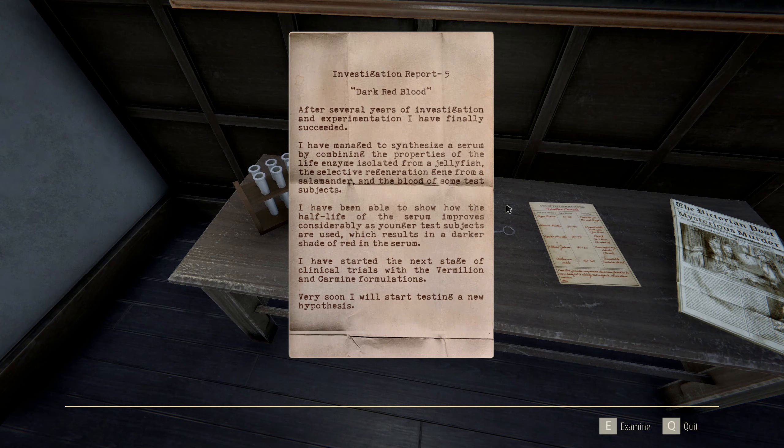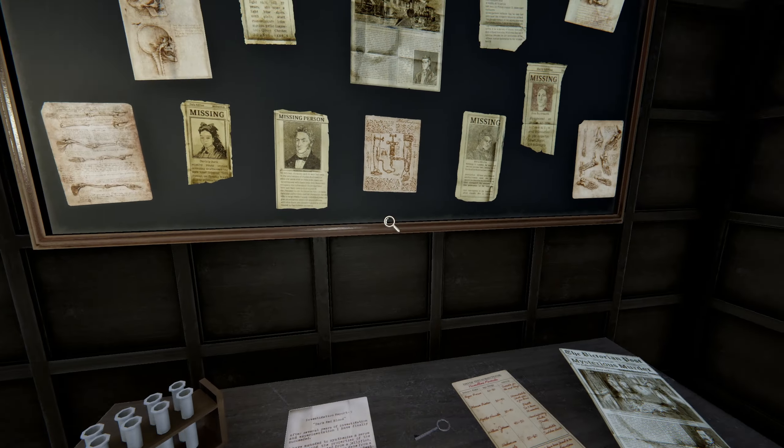Investigation report 5 — have I seen 1 through 4? No idea. After several years of investigation and experimentation I have finally succeeded. I have managed to synthesize a serum by combining the properties of the life enzyme isolated from a jellyfish, the selective regeneration gene from a salamander, and the blood of some test subjects. I've been able to show the half-life of the serum improves considerably as younger test subjects are used, which results in a darker shade of red in the serum. Isn't that just higher hemoglobin? I have started the next stage of clinical trials with the vermilion and carmine formulations. Very soon I will start testing a new hypothesis.